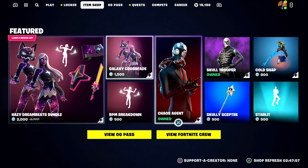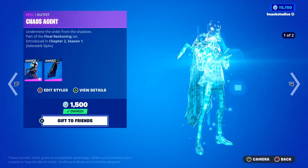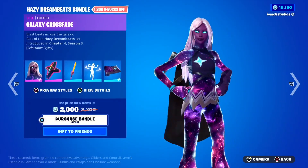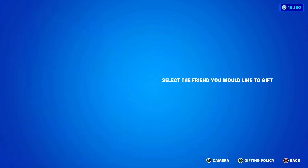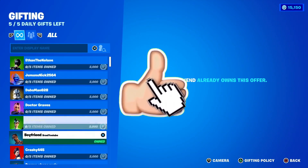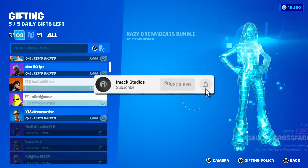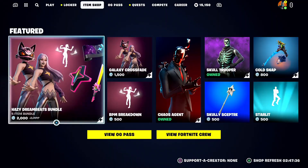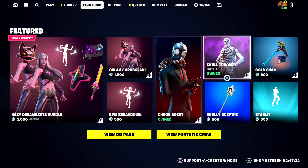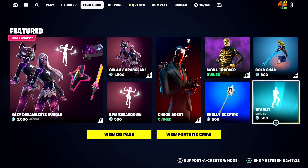But just before we get into it, I would like to let you guys know that I do gift my subscribers all the time here on the channel. So if you would like the chance to receive a free gift here in Fortnite, all you guys have to do is smash the like button down below and subscribe to the channel with the post notification bell turned on. Once you've done that, comment your Epic Games username down below in the comment section so I can add you guys on Fortnite and send you a free gift.